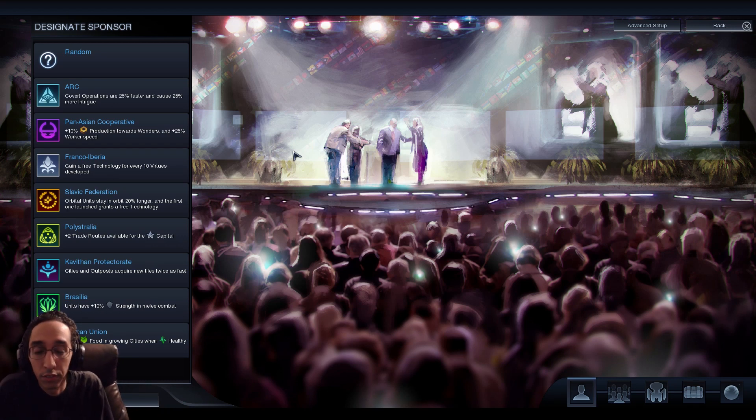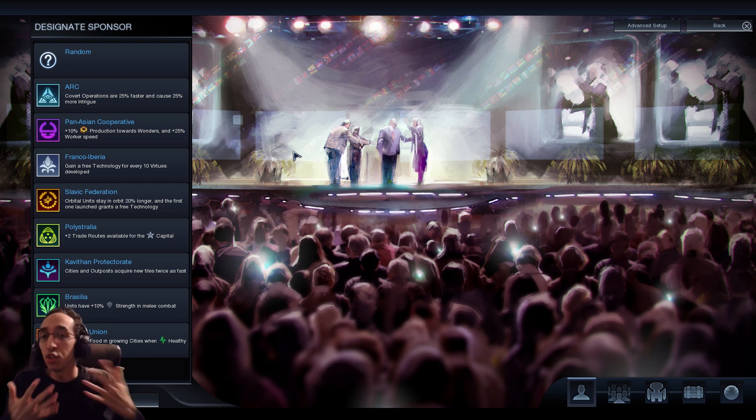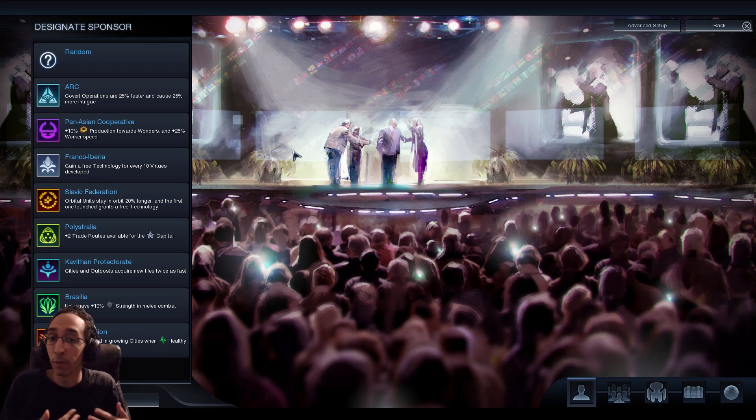If you want a nice start, you're looking towards the Kavithan Protectorate, the Pan-Asian Cooperative, and the Slavic Federation. These start off very, very early in the game. The Pan-Asian Cooperative has Worker Speed going right from the beginning. Kavithan Protectorate: your CS and Outposts acquire new tiles from the start. The Slavic Federation gives you a free technology very quickly - when you discover a free orbital unit, it occurs within probably 10 to 15 turns. Definitely recommend these for beginners.